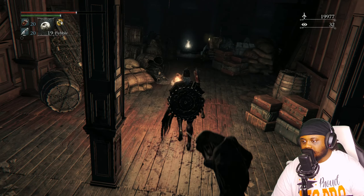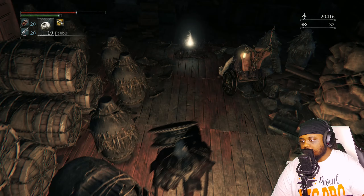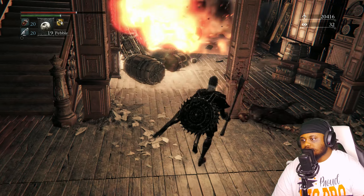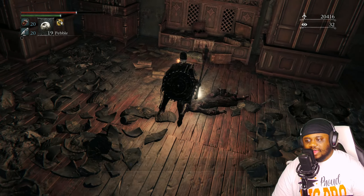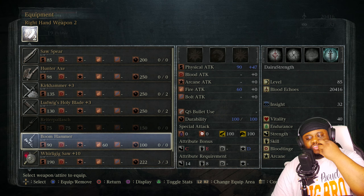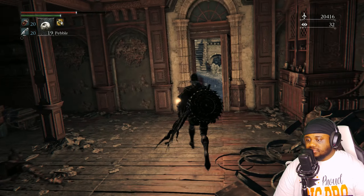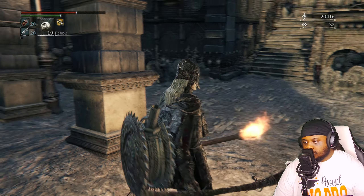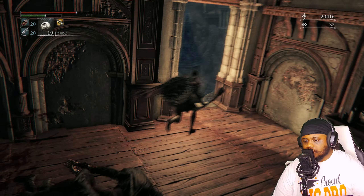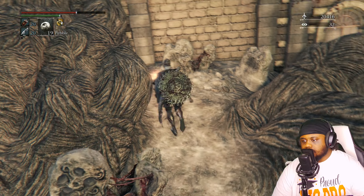How y'all doing today? Old Hunters DLC, here we come. They're about to obliterate those werewolves. I'm thinking we separate this series into three parts. This first part is going to be everything leading up to Ludwig. Then part two is going to be the Research Hall, the goddamn Living Failures, as well as Lady Maria, because she comes right after that.